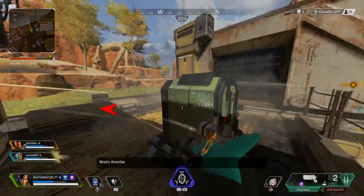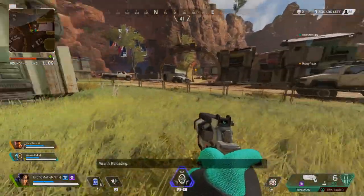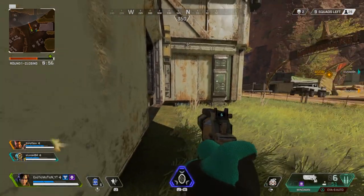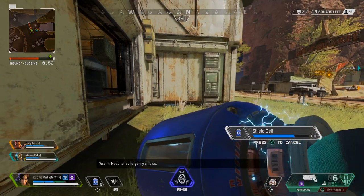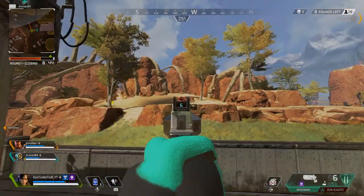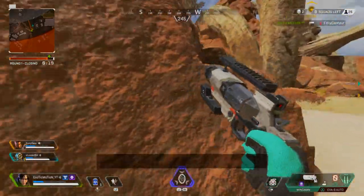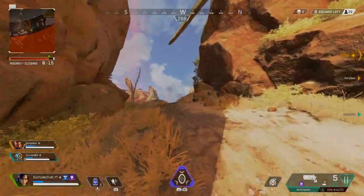Looking at my health bar, you have two bars: the bottom one is your health and the top one is your shield. If your shield is depleted, use a shield battery or shield cell to restore it. I'm hitting this enemy and seeing purple damage numbers come up — that means he has purple shield, which is the highest tier of shield, so he has really good protection.